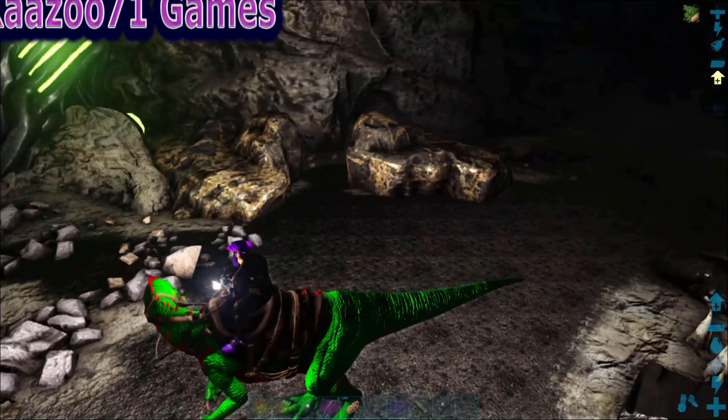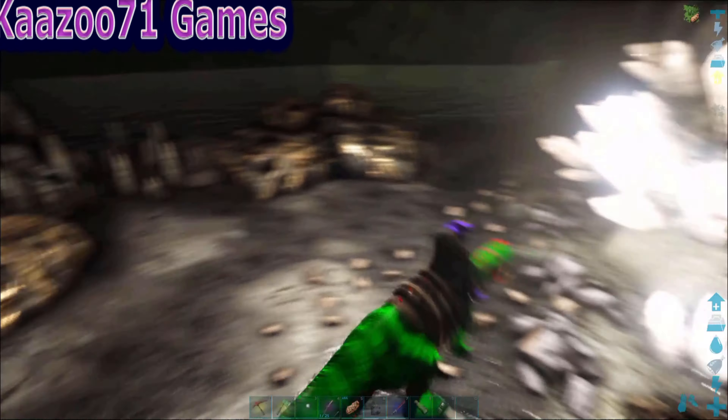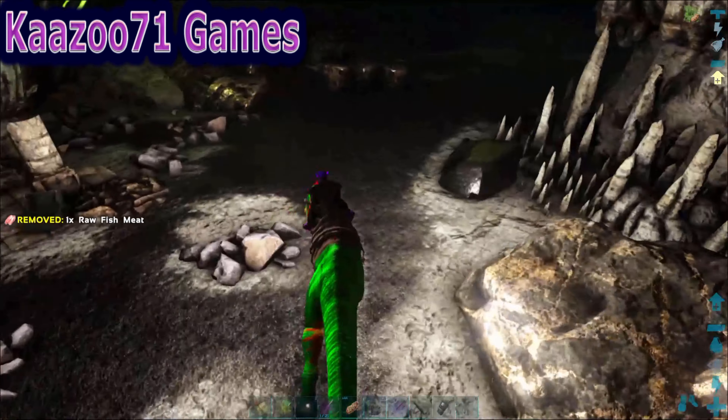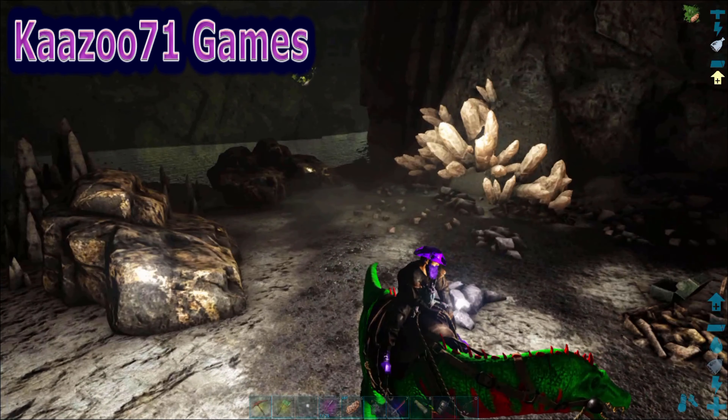Just as an example, here's some metal in the back, there's some crystal right there that you can harvest, and there is obsidian in here. This is past a little lake inside the lower south cave, just so you guys know.